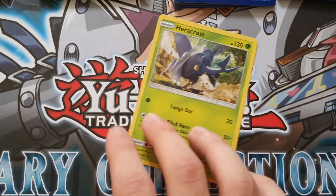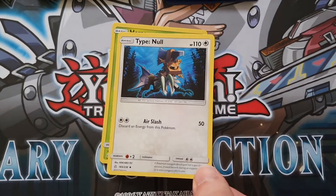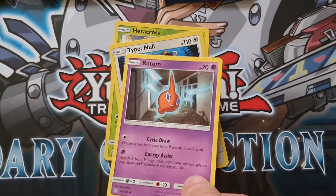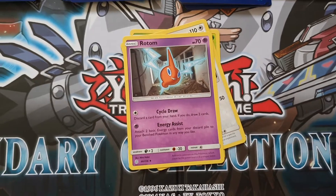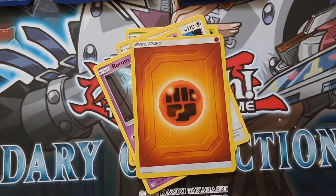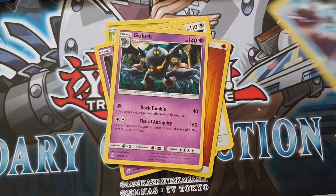Second pack, moving on. Heracross. Oh yeah, Tag Team Pokemon — their thing now, aren't they? Type Null. With just Nerslash. Rotom. I've heard of these Zero Energy Rotom decks. I'm not sure if they're still in rotation, but Zero Energy Rotom seems pretty fun to play. Nice little energy there. Always good. You get one in each pack, so that's going to be six energies.